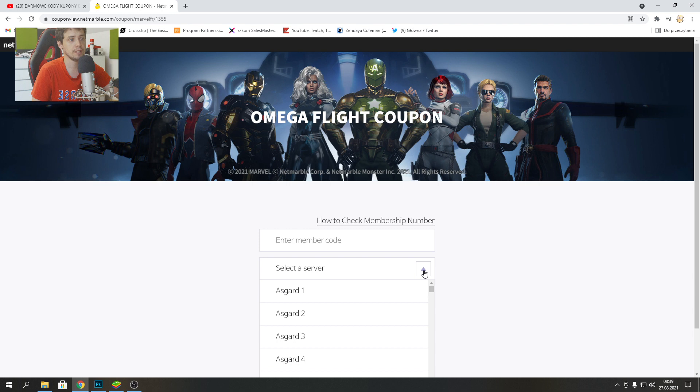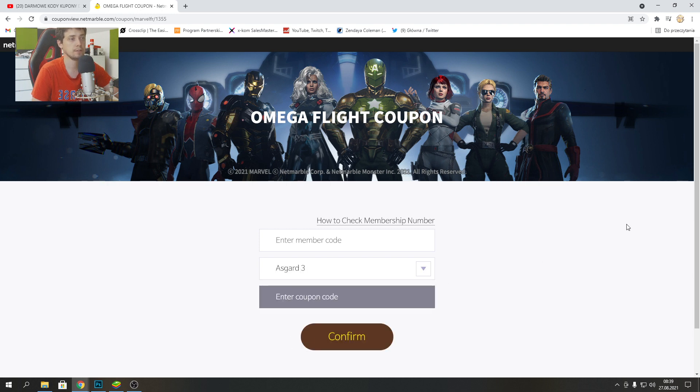You need to select your server — in my case it is Asgard 3 — and then enter the coupon code in the field, click Confirm, and after this you will receive your rewards.